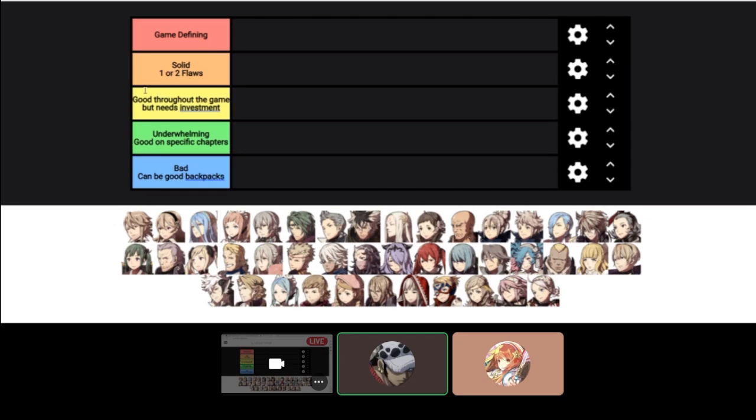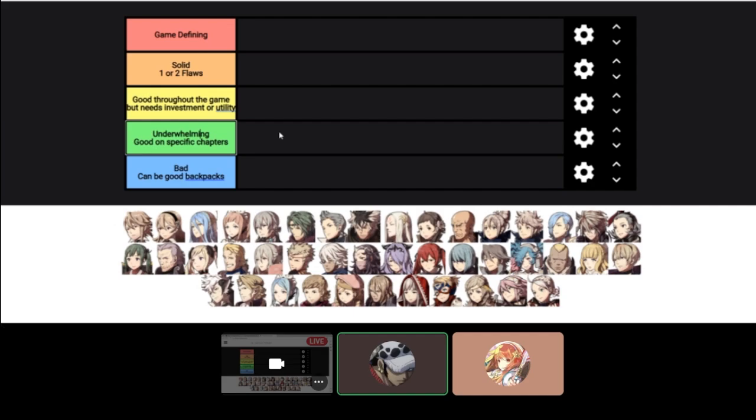Solid one or two flaws — these characters are also really good, but there's one or two things that are a big hole for them. They're still very usable and good, they just need a little more support. Good throughout the game but needs investment — these characters might fall off when the game spikes in difficulty and need investment to seal out the late game. This yellow tier can also apply to utility units.